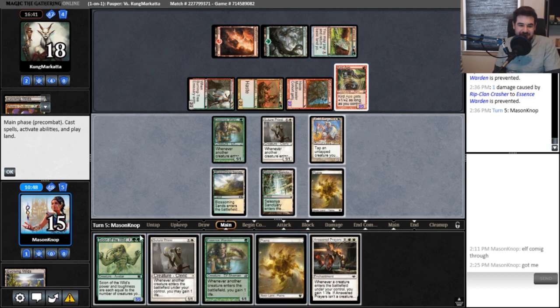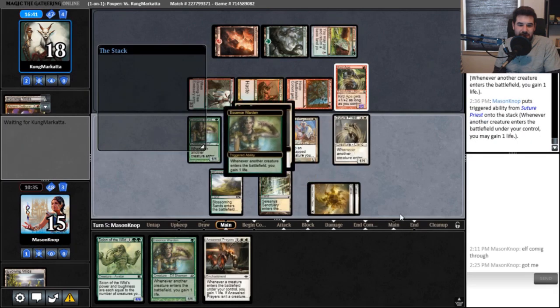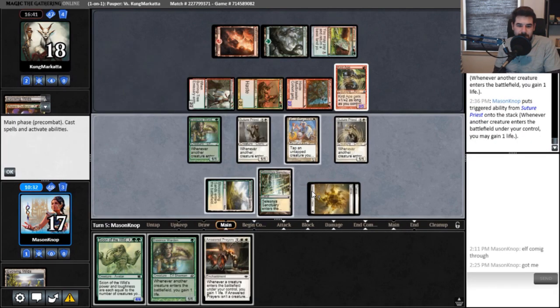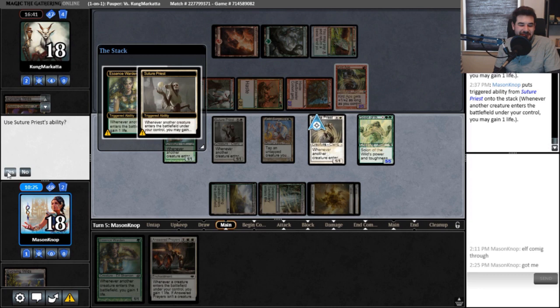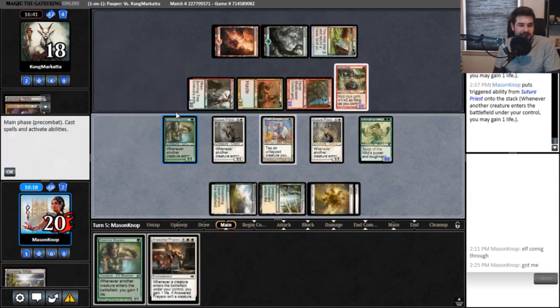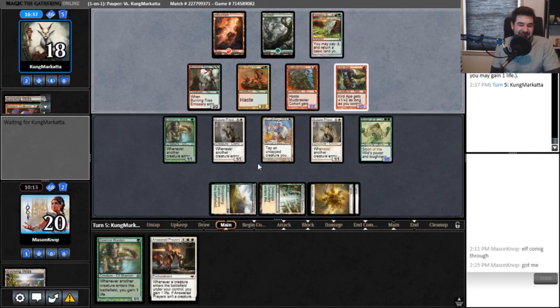Let's play another land and just stop all this. Undo that first — let's sequence this out right for once. There we go — here's my 5/5. Always yield to Suture Priest — yes. Back up to 20. A nice thick wool sweater, that's what I like — nice and cozy. Go ahead and play another creature, I want to get you down to 17.